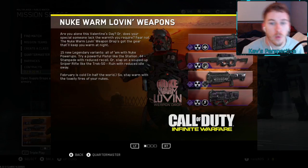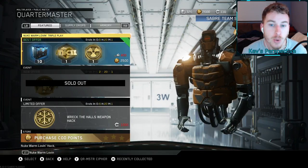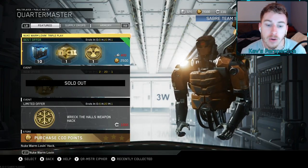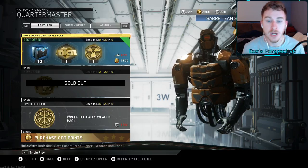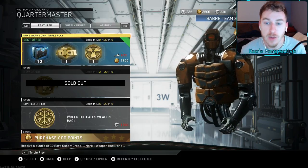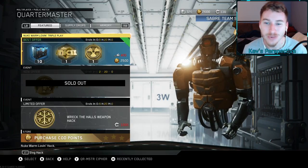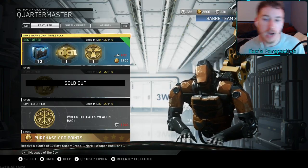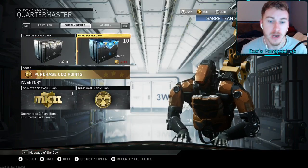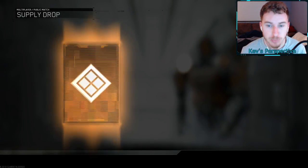So many new nuclear variants — not all brand new but a lot have just released. This Nuke Warm Loving weapons drive is pretty much what this is. We have some new stuff in the Quarter Master which we're going to open right now. We're going to receive 10 supply jobs — not dupe protected — one Mark II weapon hack, and one Nuke Warm Loving hack. I believe the hack will be dupe protected. Either way, I don't have any of them, so we're going to get a new weapon today. This ends in nine days, costs 400 COD Points, 400 salvage, 400 keys, and 2500 CP.